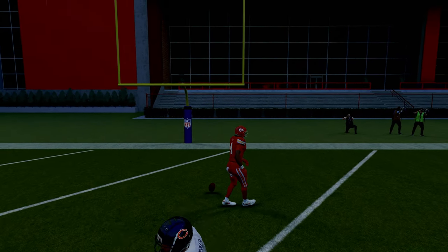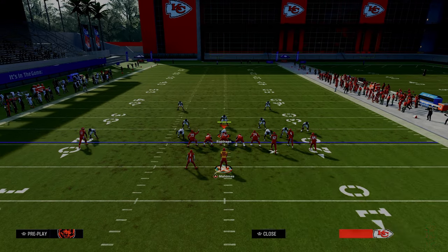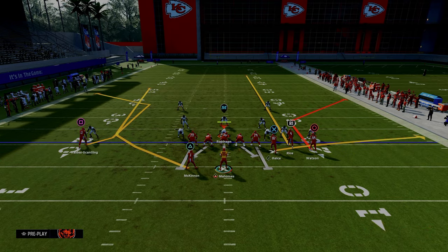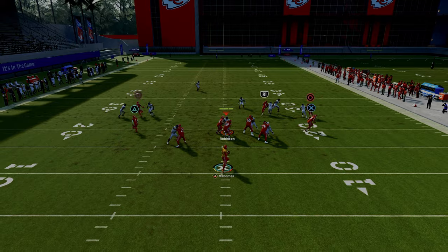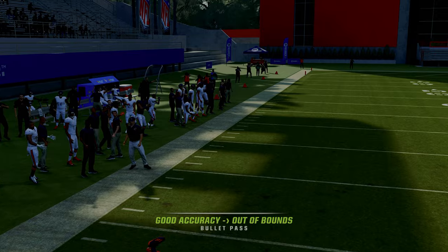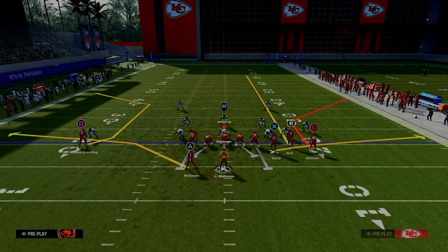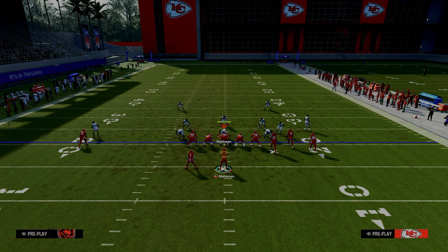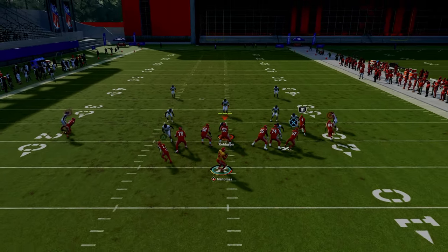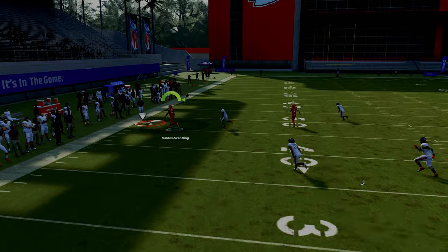The bottom line is this is going to absolutely crucify cover three, cover four, man coverage — really anything they do pressing. If they're not pressing, that probably means they're in double-Mabel coverage, and you might either want to run this with the wide side setup to try to get the streak over the top for a big play, or check into another play like stick, which attacks double Mabel. This is an absolute laser against cover four drop and cover three with the matching third on the outside.